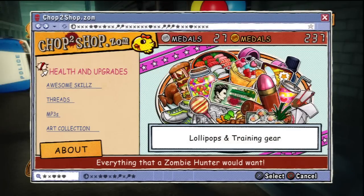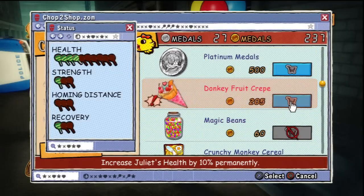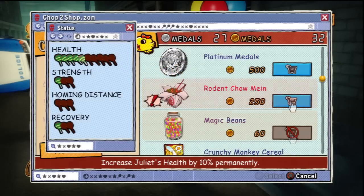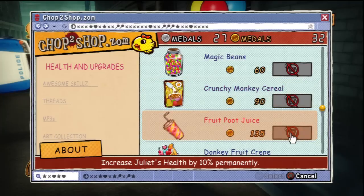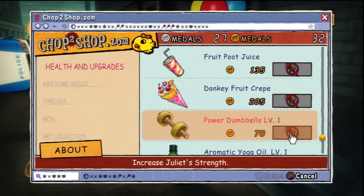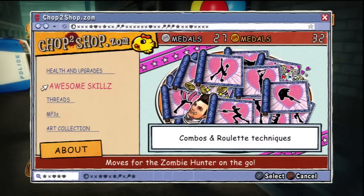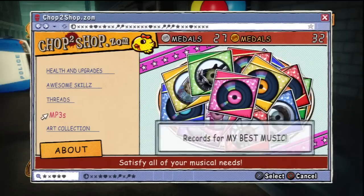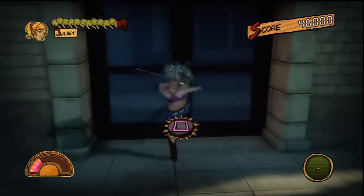So this is your shop — as you can see I've already bought some things. I end up buying this every time. The fruit crepe and rodent chow mein will increase your health, magic beans will also do it, crunchy monkey cereal will increase your health as well. There are dumbbells, aromatic yoga oil, and that will increase your resilience when you fall down. And then there are skills and threads and MP3s too.